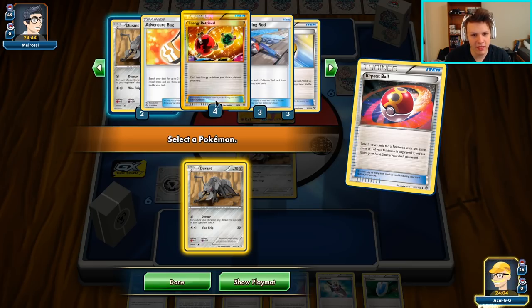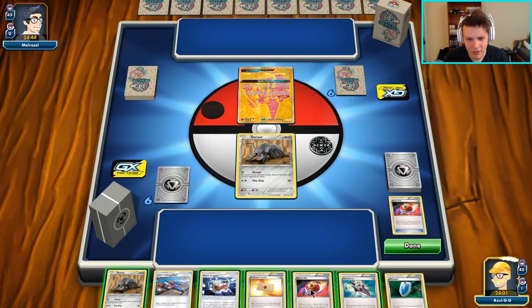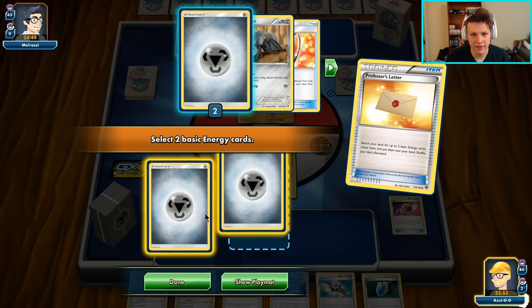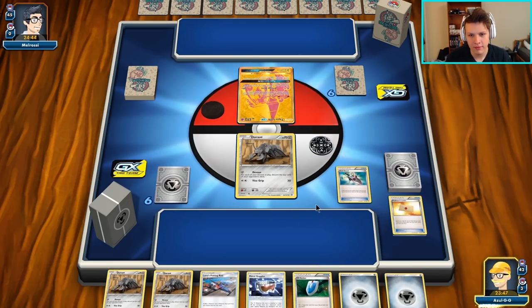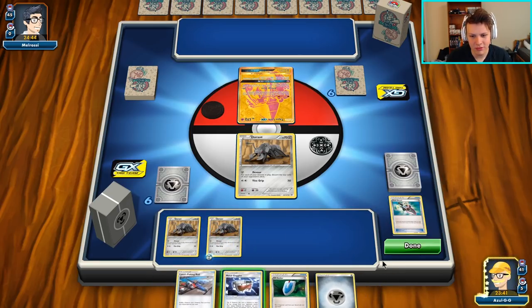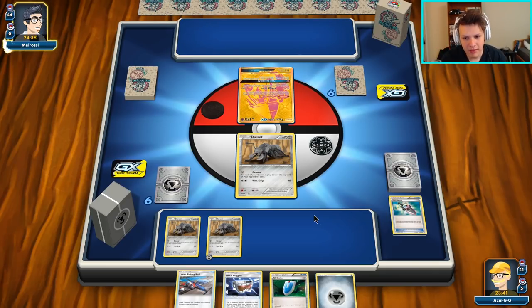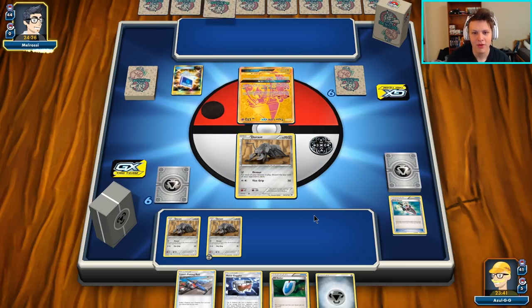I look at the deck and I'm like, what did I prize? Life Dew is prized — that's one of the most important cards in the deck. We use People to get another Durant, then Professor's Letter to get two energy out of the deck. I'm going to Trick Shovel our own deck, because we want to make it easier to draw into a draw supporter — we discard anything that isn't a supporter or Random Receiver. Now we're in business. The Life Dew being prized does kind of suck, but we're going to get it out of the deck as soon as possible. We're up against Sylveon GX and Tapu Lele GX — it's a Guardian deck. This one might be kind of tough.